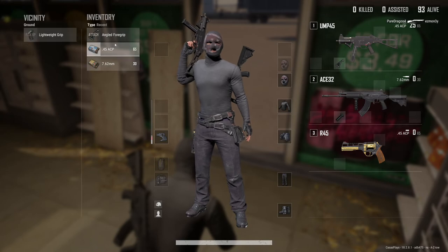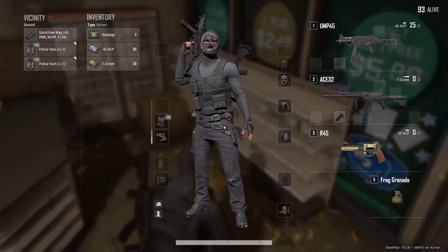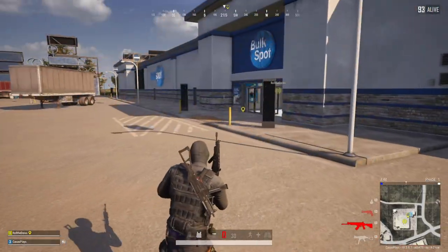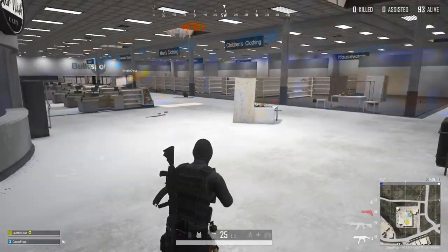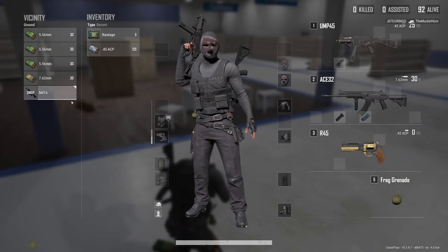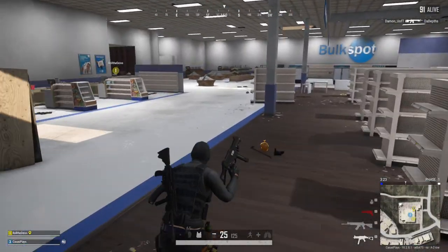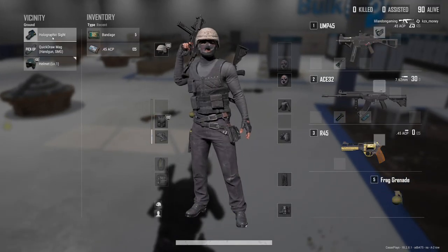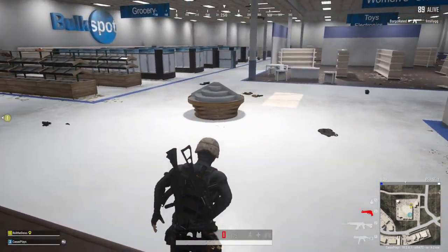Attaching everything, got some body armor and bandages, quick draw. Got a grocery store that's like a typical American Walmart — guns all over the place, ammo everywhere. I'll hold off on the M16. I really like how it highlights items you don't already have or items that might be better — that is really cool. I'm not sure when they added it but it's great to see.